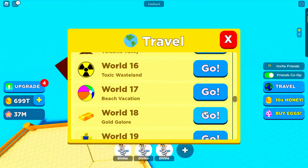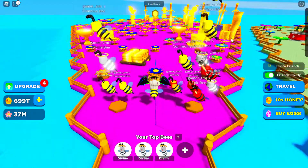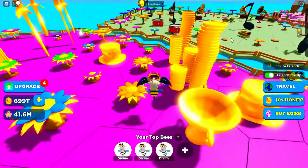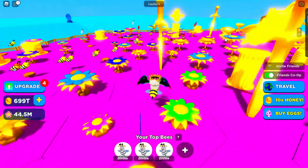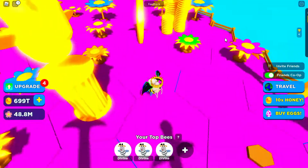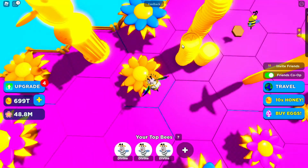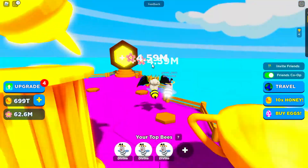World Eighteen is Gold Galore — so many gold bars! Gold coins, gold buckets, gold everything! Even the flowers look gold. Look — it's a bee statue! And look, R for Robucks! There are also black gold flowers.